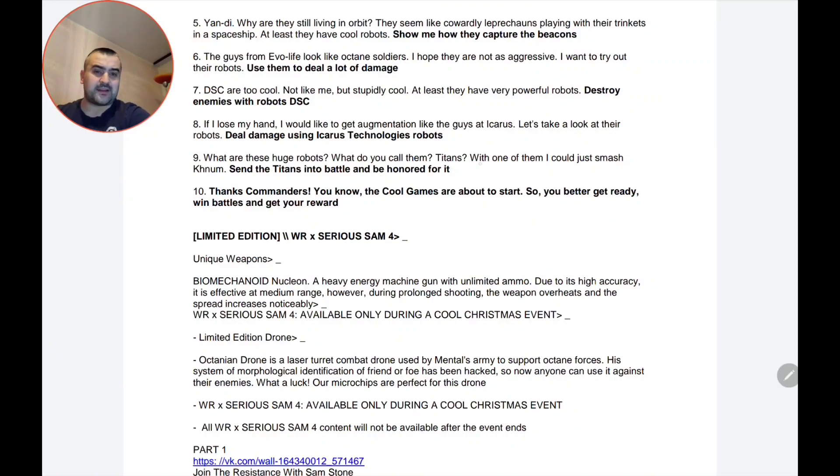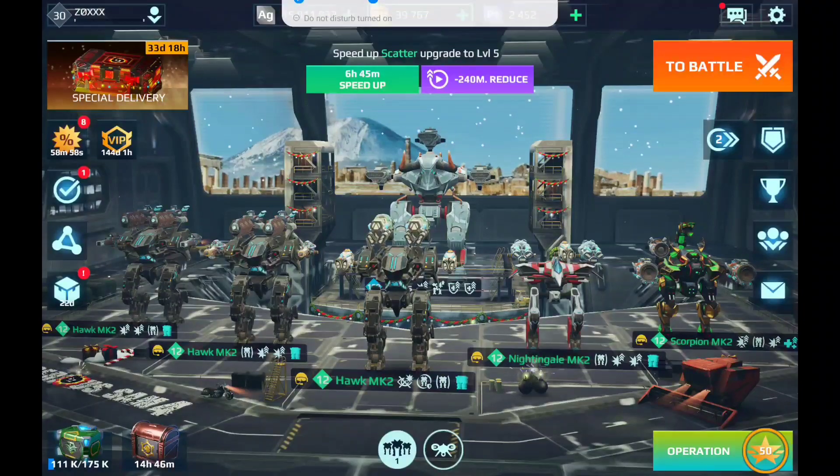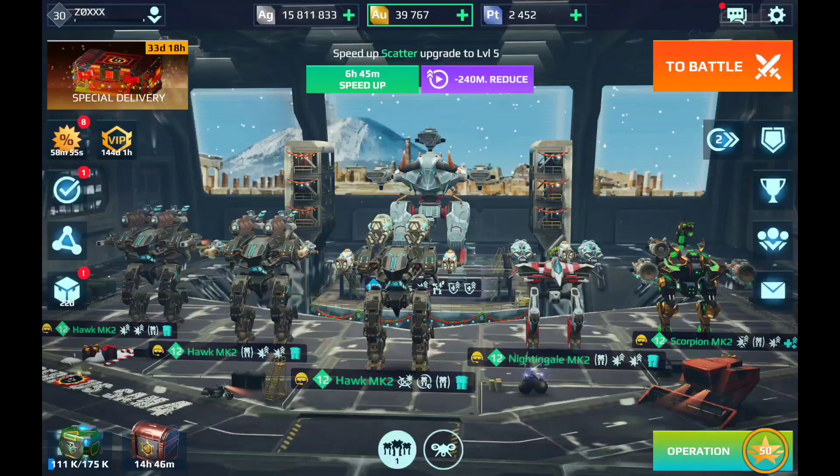The ninth task: 'What are these huge robots? What are you calling titans? With one of them I could just smash — cool! Send the titans into battle and be honored for it.' This means you need to use your titan in battle to finish this task. The tenth task is: 'Thanks commanders — the cool games are about to start, so better get ready. Win battles and get your rewards.'